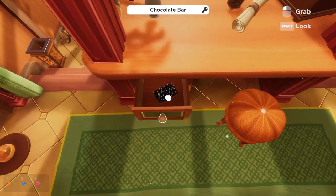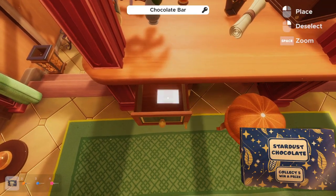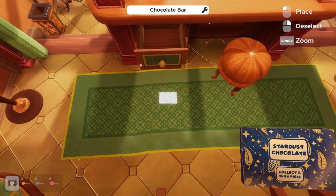From 26 plus 9 is 35, and our combination is 3579. Inside this we get a chocolate bar, which we'll save for later.